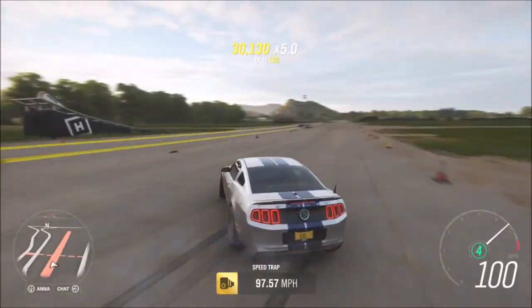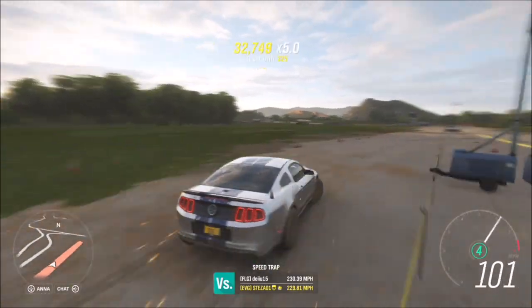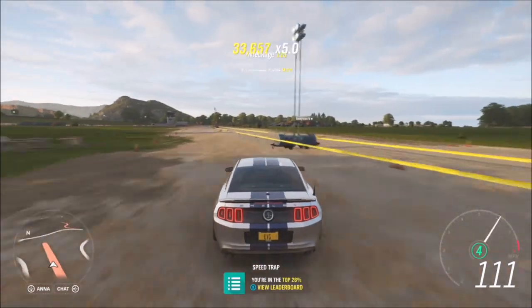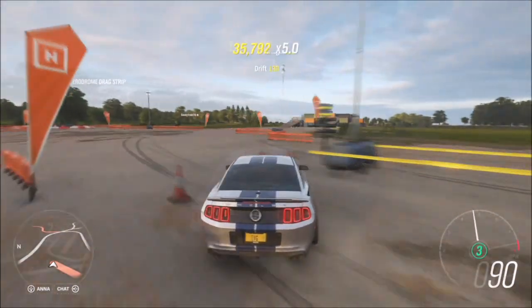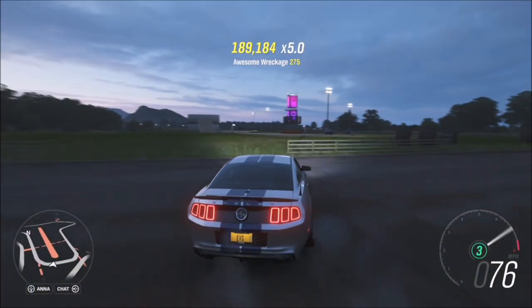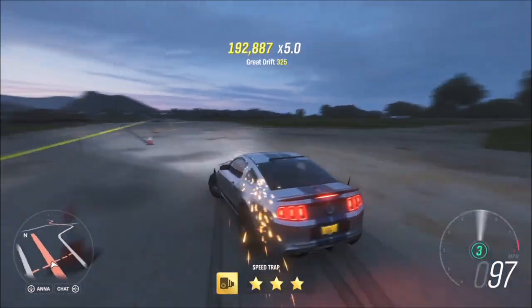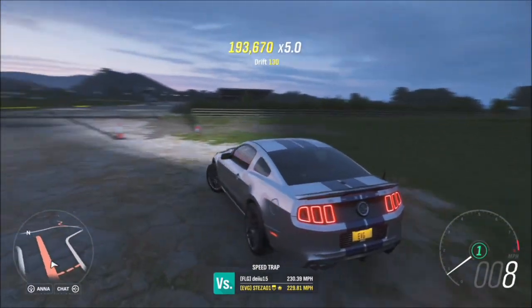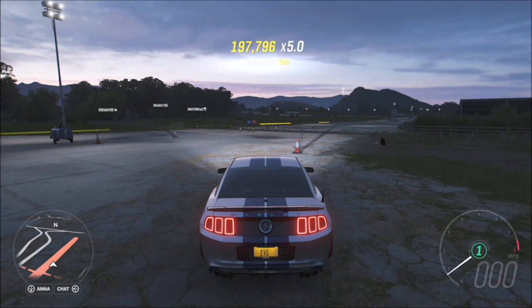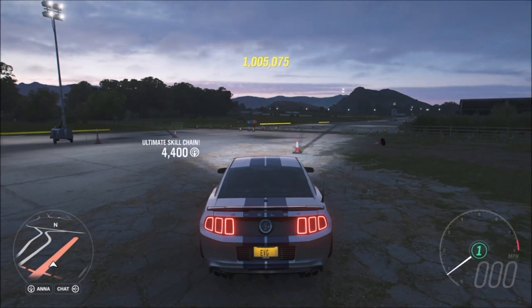At Greendale airstrip you can do a lot of drifting for drift skills — especially after purchasing the perk which gives an additional 20% towards your skill score — and smash into stuff, do jumps, and pick up all sorts of skills. You need to get 200,000 skill score, which gets multiplied by five, or by ten if you have a skill song on, meaning you'd only need 100,000. Cycle through the radio stations occasionally to save time — it took me about 10 minutes.